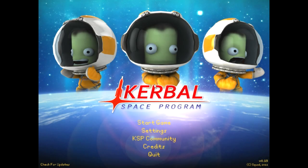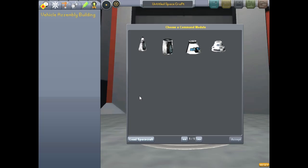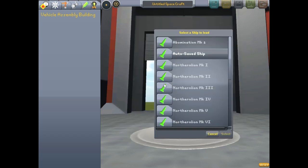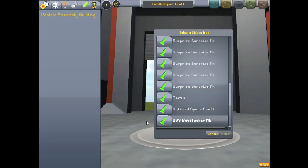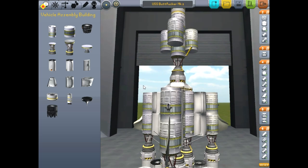Hello everybody and welcome back to Kerbal Space Program 2 Infinity and Beyond. This will be our 12th attempt, and I'm pleased to note as we start the game and go to our vehicle assembly building that I have actually made some off-camera progress. I think we are in for some good stuff. We're going to load up a rocket I designed in my own time, using advice from the comments from the previous 11 videos, and we're going to try to put ourselves into orbit this time.